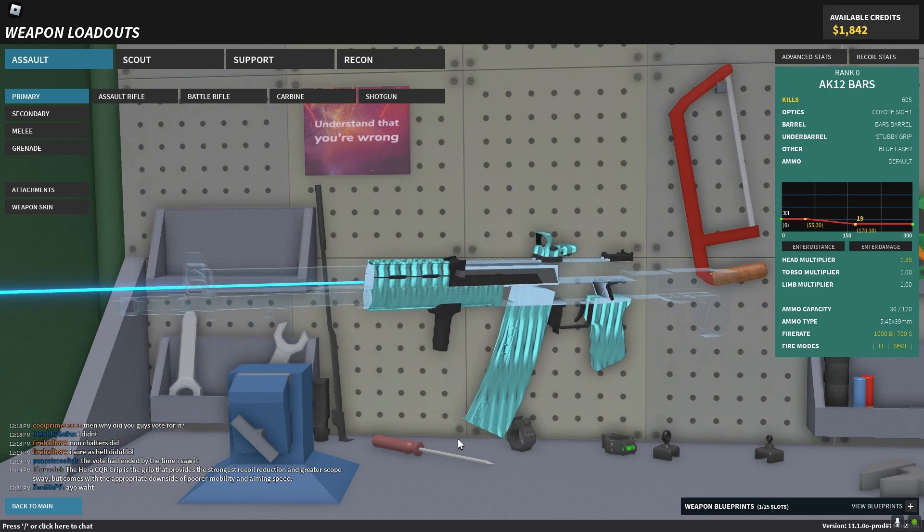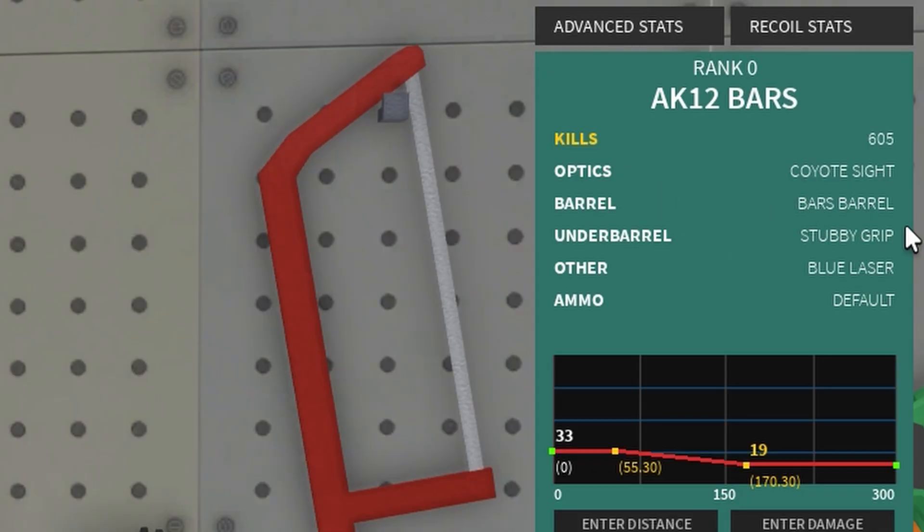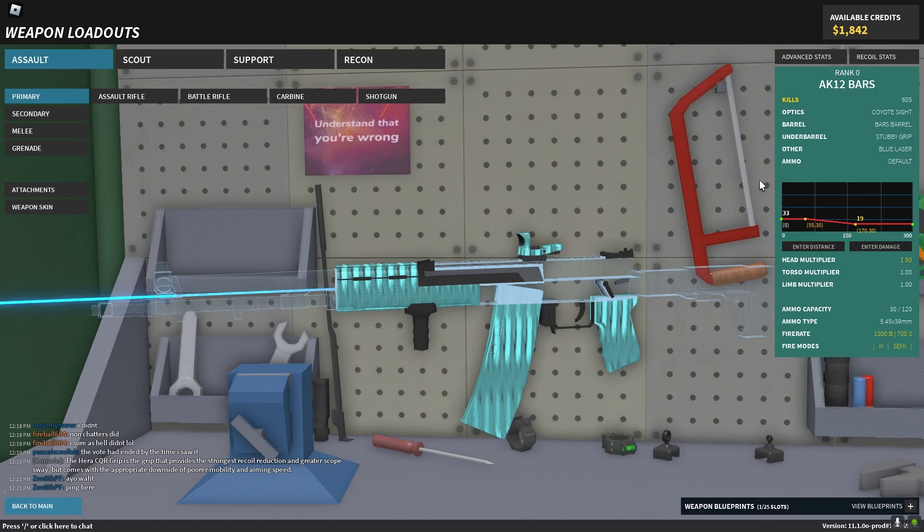So the setup we're using for this AK-12: coyote sight, bars barrel, stubby grip, blue laser, and no ammo type. However, you can change the optic to whatever you like. I always use a coyote sight in my videos.